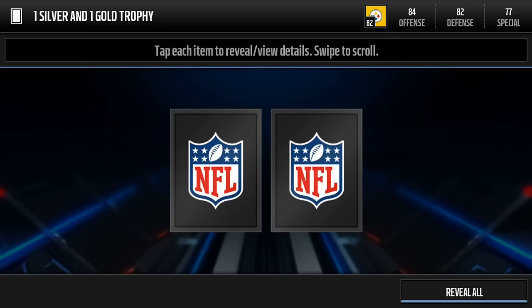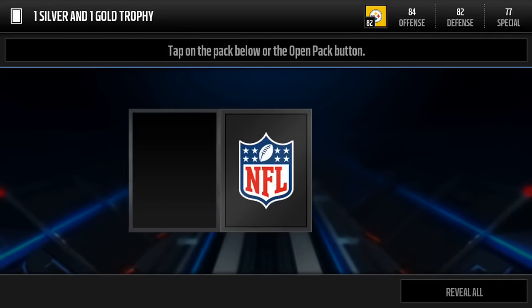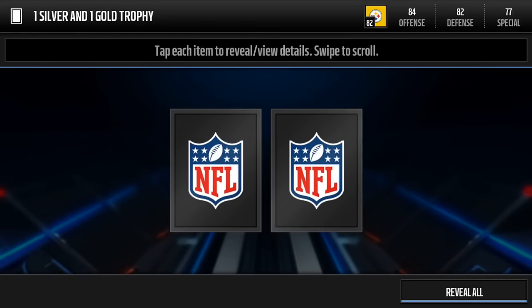I did a coin making method video not too long ago talking about sets, but here I'm going to show you specific sets to do. Also, one thing that you want to do is achievements. You want to try to get all the achievements because they're just giving you free gold and silver trophies. So, as you can see here, I'm claiming these — you get a silver and a gold trophy and all this stuff.